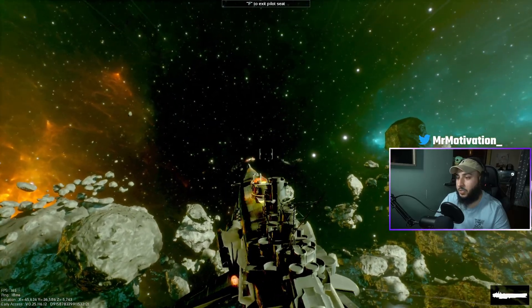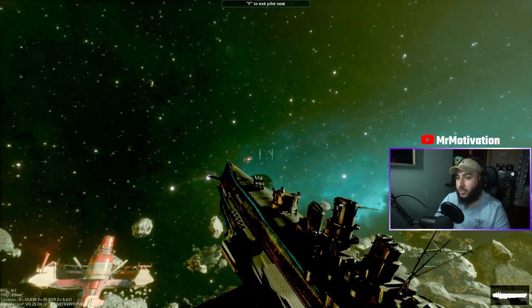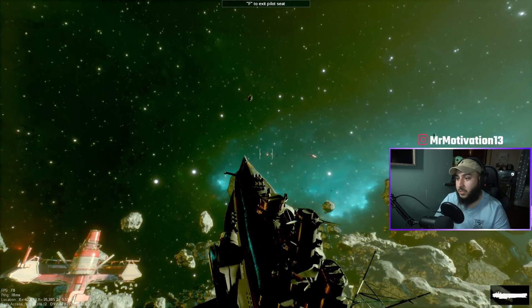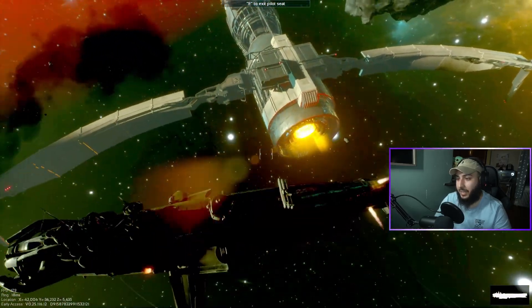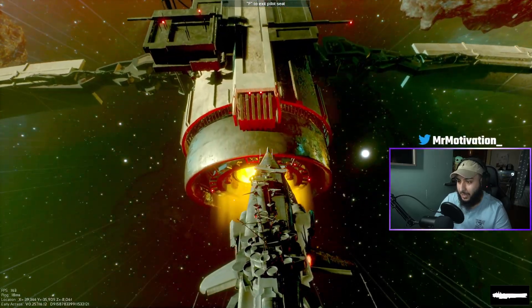One of my favorite fixes is the exposure issue when you breach a location — everything would be super bright and the exposure would be thrown off on the camera. Now they have a fixed exposure so you won't deal with that super bright pop-up when you breach a ship. You won't have to wait a couple of seconds for the rendering to settle and everything to look normal again.